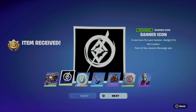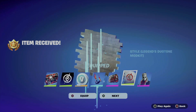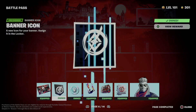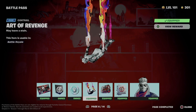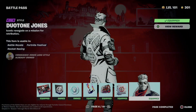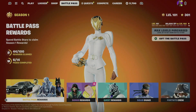We're just going to equip everything. Of course you don't have to equip everything — you could just press next and equip it whenever you want. I just find it faster and easier to equip everything at once. So again, just to go over what we got: this awesome loading screen, the banner, the V-Bucks, this awesome contrail, this style, this spray, and the style for this skin which looks really cool.